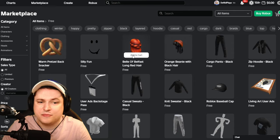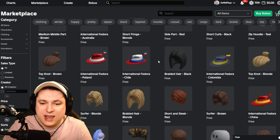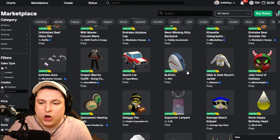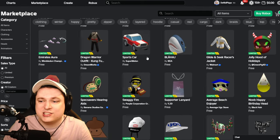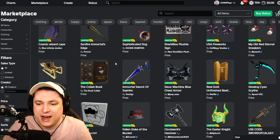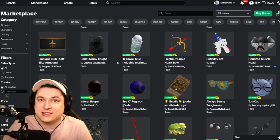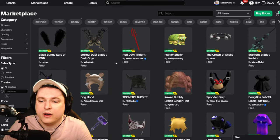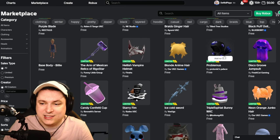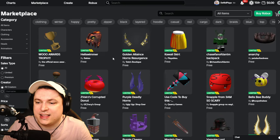Some of these you may already know because they've been in the game for years. But if you scroll down, you'll even encounter limited items you can grab for free. There are little sharks, cars, hats — so many different things to deck out your character with. These things can change, so the items you see now could go away in the future. But right now you can literally get yourself a Dominus for free, plus cool swords, hats, shades, and everything like that — all free to grab.